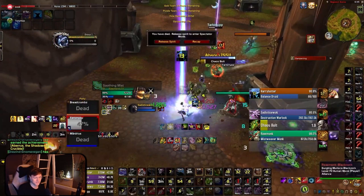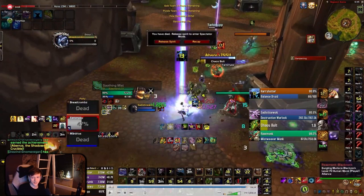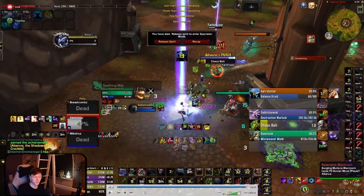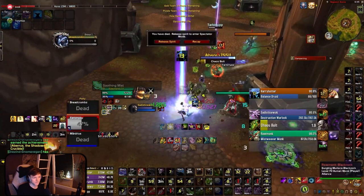Doing cleaner setups — maybe pushing in for a Fear on the Monk as well could have been potentially good here. To me this just felt very awkward; you guys weren't really too coordinated. But it can be a lot better. There were so many things you guys could have done better, which is always a good sign. It feels really bad whenever you play a matchup and it feels hopeless. Here you did a lot of mistakes but still got a lot of enemy CDs and it was kind of close.